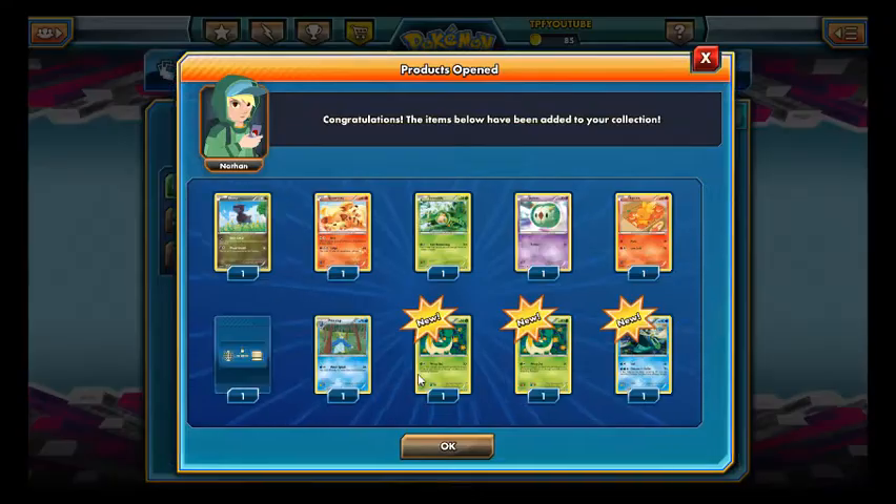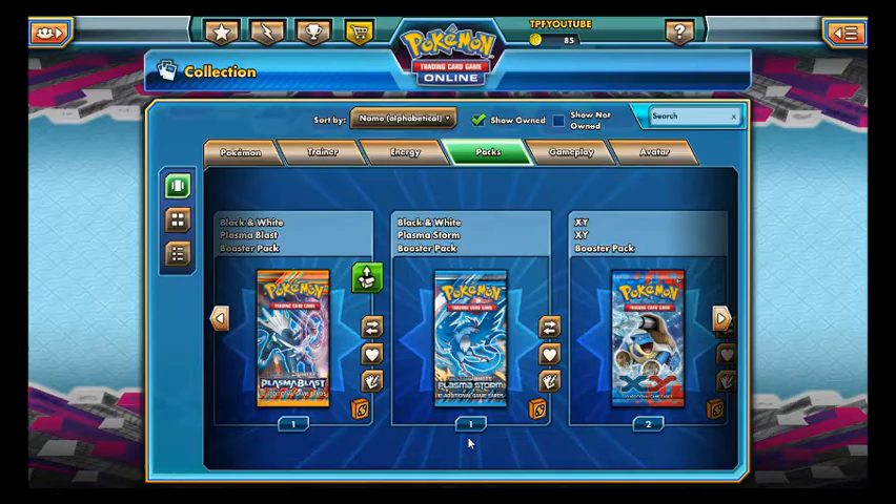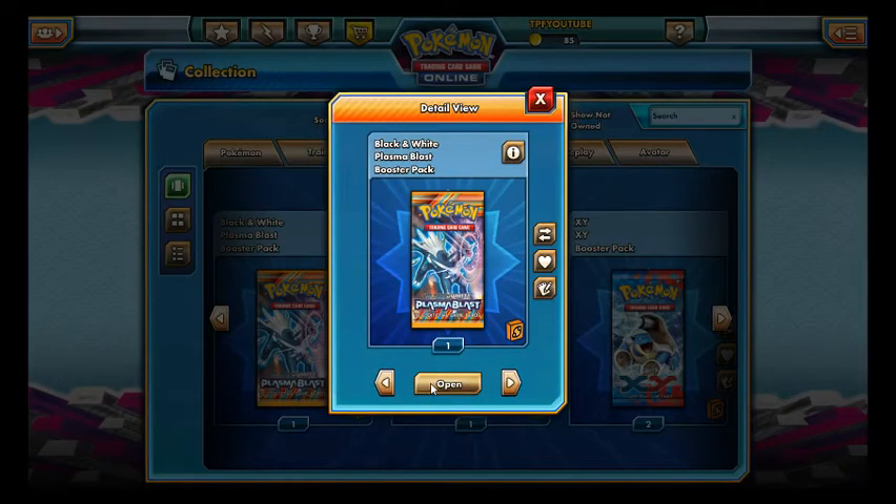Let's go with Legendary Treasures now. Double Sirvine — the worst pack ever. Legendary Treasures I always expect something out of, so yeah. When you get nothing it's just like junk.